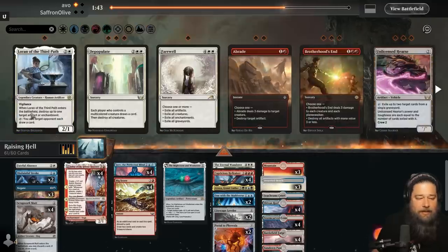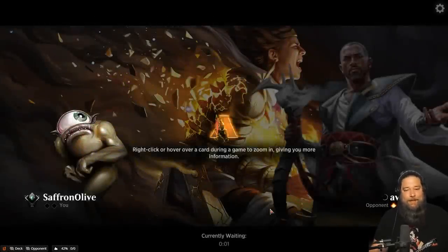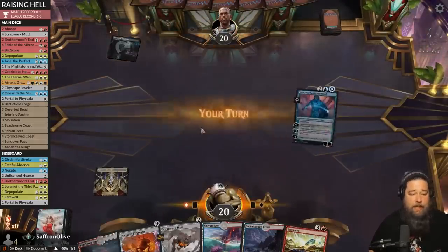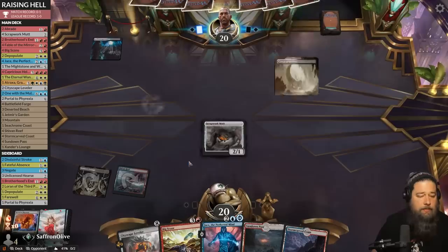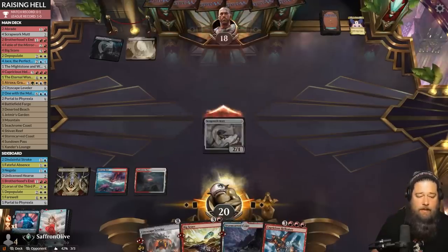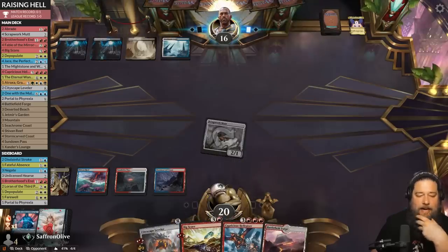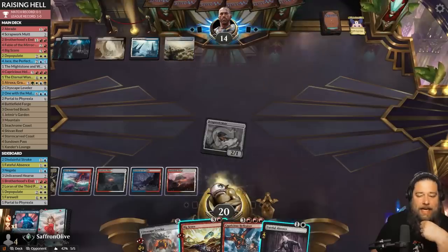We went off with One with the Multiverse and it just didn't matter — Jace power. We big score, play Shivan Reef, run Scrapwork Mutt, discard a Portal to Phyrexia. There goes our Jace to Duress. Duress is a pretty good card. We play land, hit our opponent, and pass. We're very worried about Big Score getting countered, so we wait. Opponent plays Battlefield Forge and passes. Do we Big Score? It's definitely getting countered, but if we don't do it we're doing nothing.